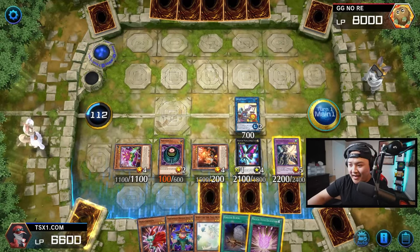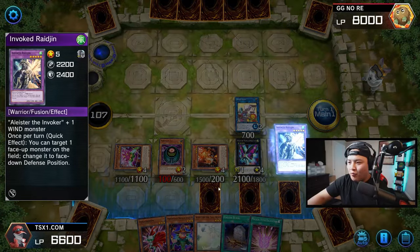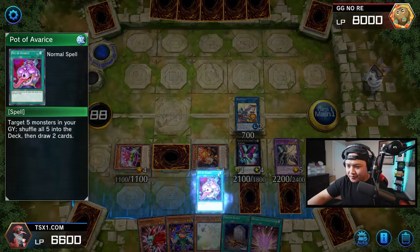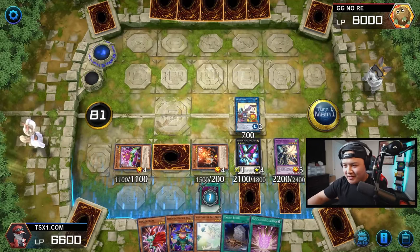He has ten cards left in deck, we have eight cards left in deck — but do not worry. We can activate our Morphing Jar's effect and flip this card face down. Now we can activate our Pot of Avarice's effect — shuffle back five cards to the deck so we ensure that we don't deck out before our opponent. Shuffle back five cards to the deck. We're going to draw two cards.